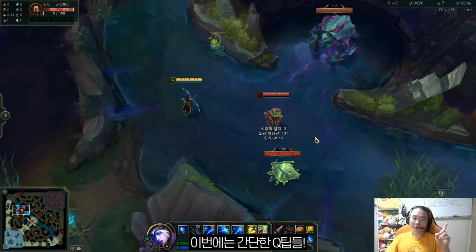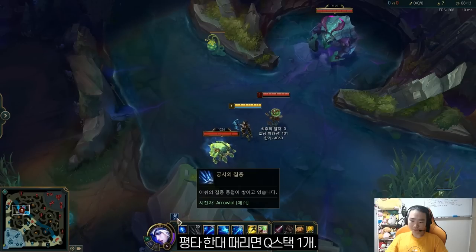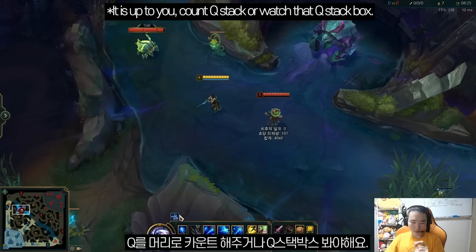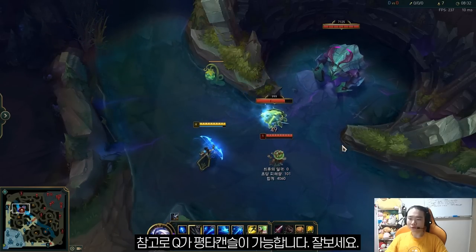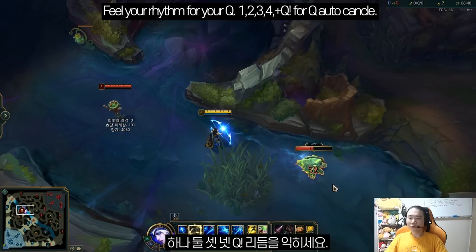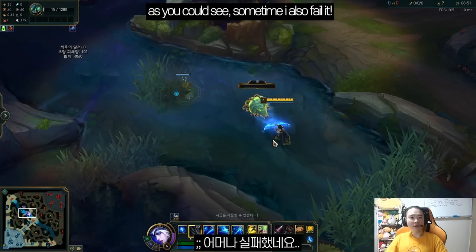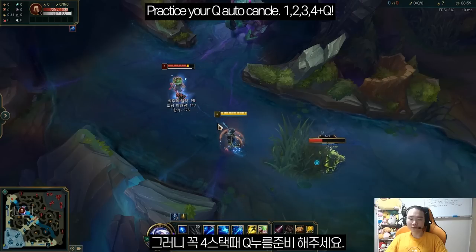How to use Q: first, make a habit of checking the Q stack indicator — it will be around here. Auto once, twice — two stacks; three stack, four stack, then you can use it. So you need to watch your screen but also watch your Q stack. In that case: auto one, two, three, four, Q. Did you see that? You can actually cancel your auto — one, two, three, four, Q. It's a little bit different with auto attack speed. You need to be ready to press the Q button at the same time as the fourth shot: three, four, Q.